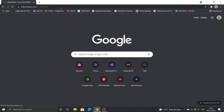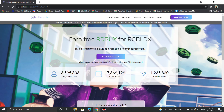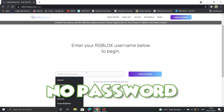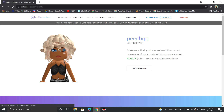What you want to do is click the first link in my description, which will take you to the website Collect Robux. This is what the page should look like. As you can see, this website has over 3.5 million registered users. Get started now and link your Roblox account by typing in your Roblox username. This process does not require you to put in any form of Roblox password.